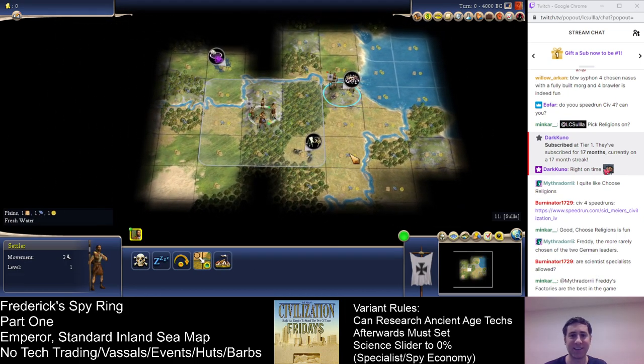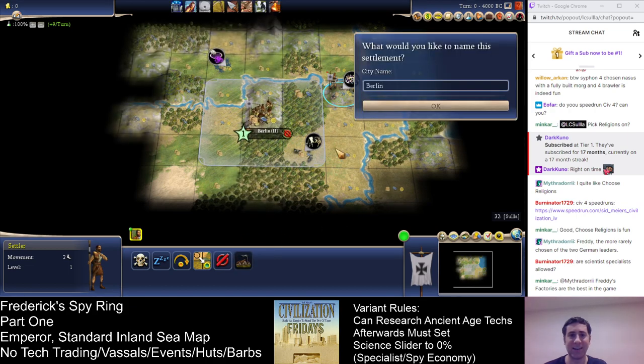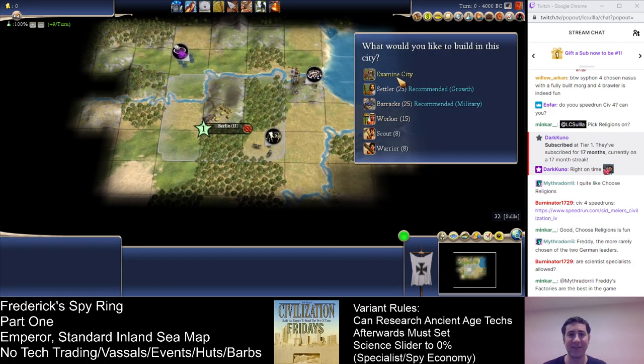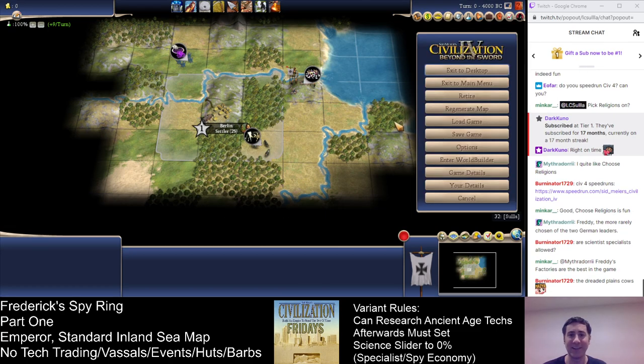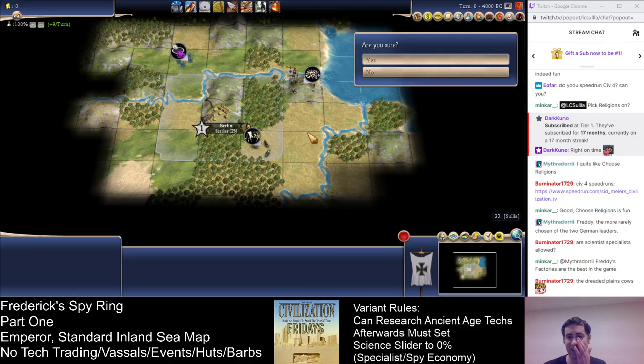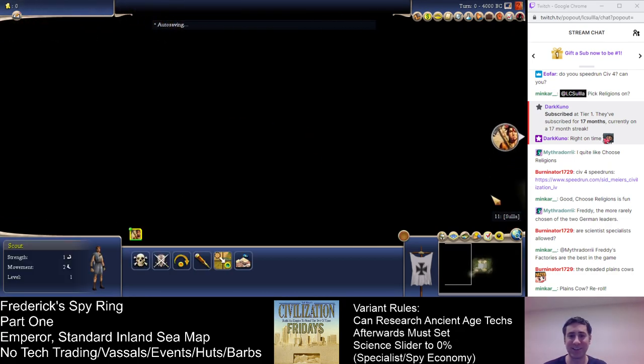This actually doesn't look like an especially good start at all. There's not enough food here — I'm just going to restart. This is the dreaded plains cow start. There's absolutely no food. I'm just going to regenerate this map. It's literally the worst start you can get.